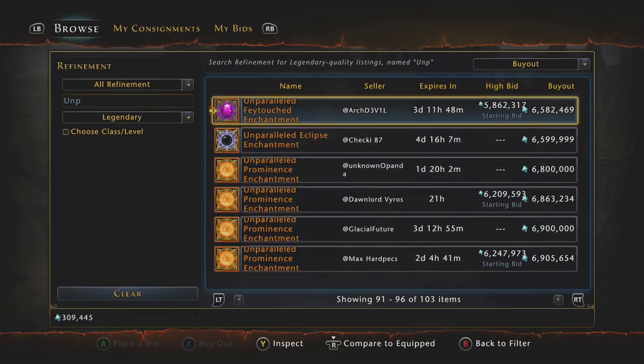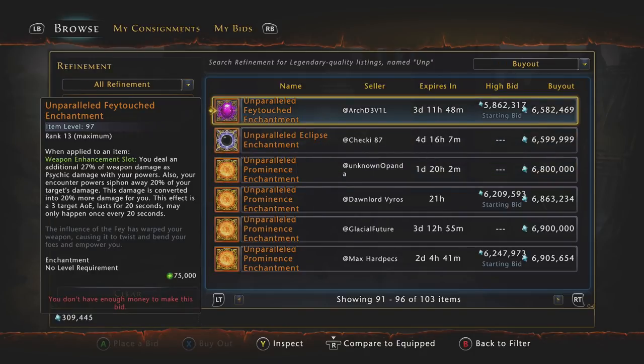You could also use the Fey Touched enchantment. From talking to different great weapon fighters, it seems like a lot of them are using Prominence and a lot are using Fey Touched. I think you could use either one and you're not going to be doing a massive difference in damage between the two. For single target damage on a great weapon fighter, you probably want to try Fey Touched or Prominence.